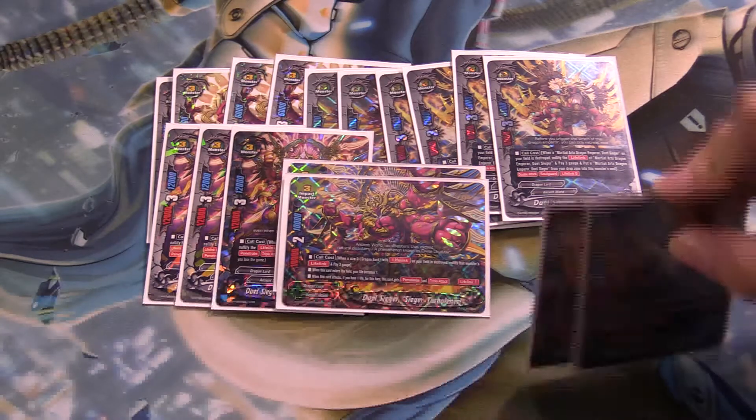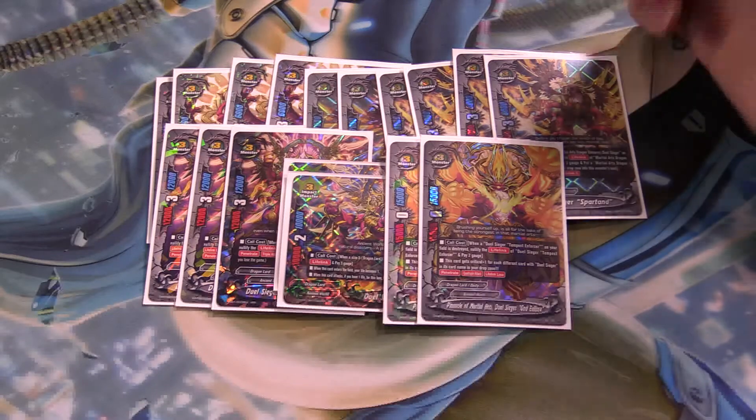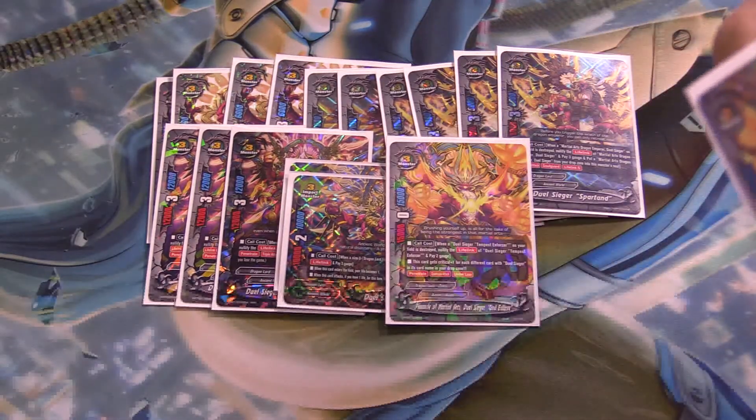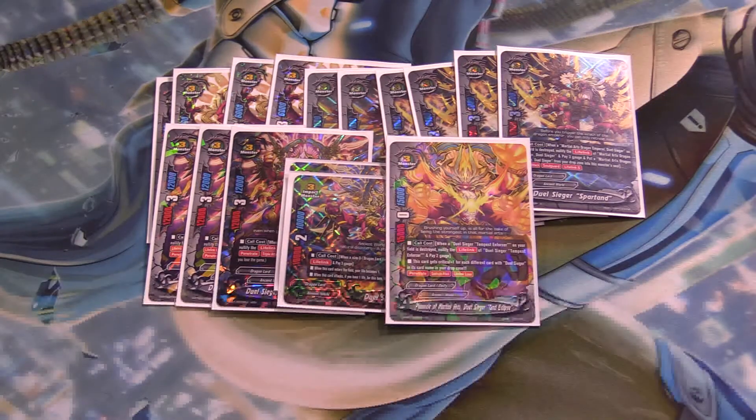And finally, we got his newest form, which is very insane, very silly. It's a long name: Pinnacle of Martial Arts, Dualseeker God Eclipse. Now I'm going to grab this card and tell you what he does.